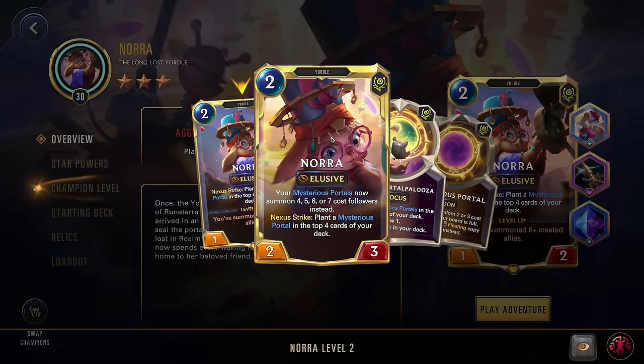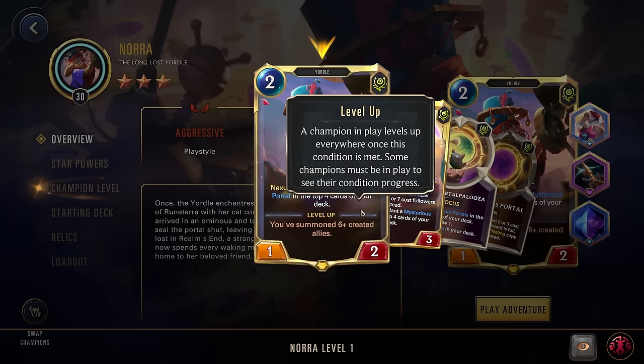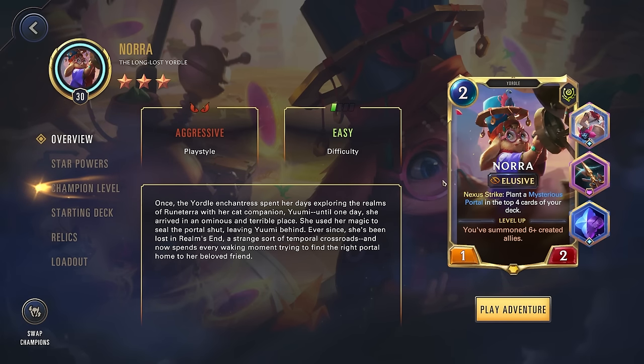You can really start building out a board of strong units. She still has the nexus strike of planting a portal in the top four cards of your deck. The fact that it's the top four means you'll get it pretty quickly. Her champion spell is Portal Palooza — a five-cost focus that plants two mysterious portals in the top four cards of your deck and draws one. Since you're planting two portals and then drawing, you're very likely to hit one immediately. And since it's her champion spell, it also creates a Nora in your deck.